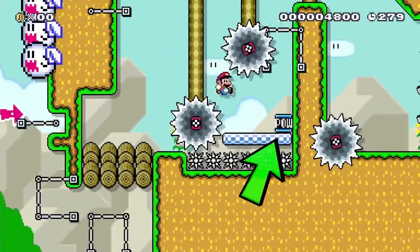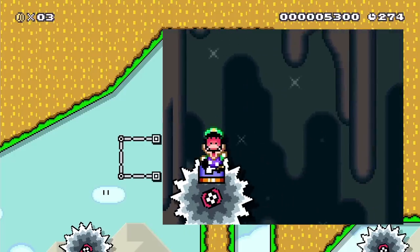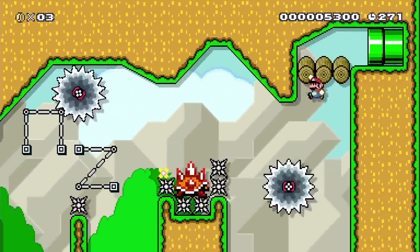I time a midair jump off the POW with very precise timing, and then I have a fraction of a second to jump off this P-switch so I don't get hit by the saw. I line up more precise jumps avoiding the saws, and enter the pipe to the harder parts of the level.